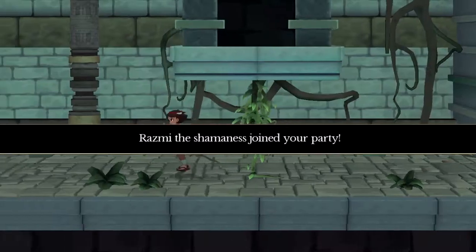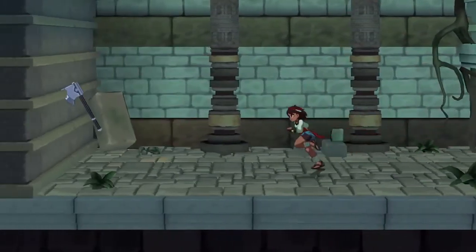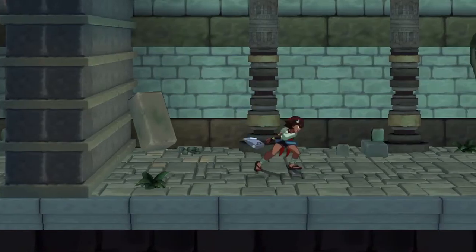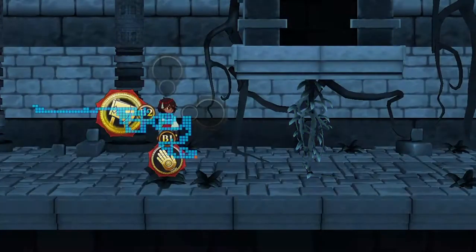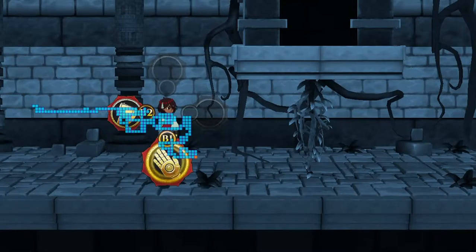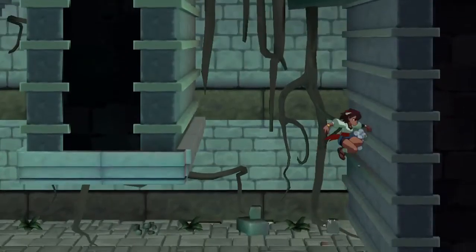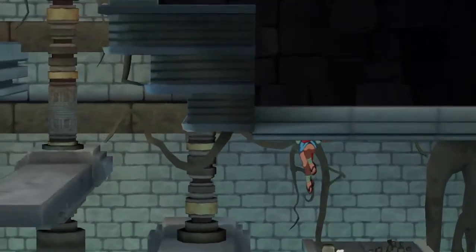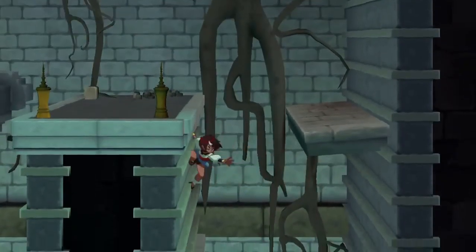We got another person! You've got an axe — use it to traverse the environment in new ways. Wait, is that what this was for? I can change my weapon — very nice. Wait, didn't I just cut that down? Why would it let me go through here and just go back up again?